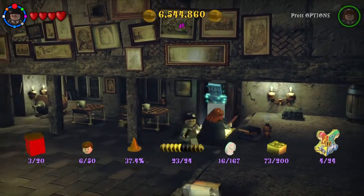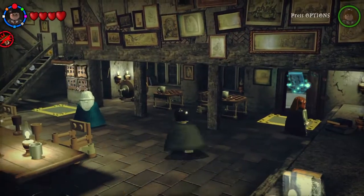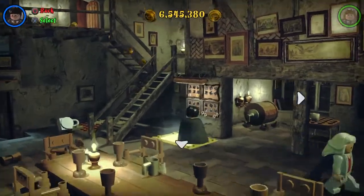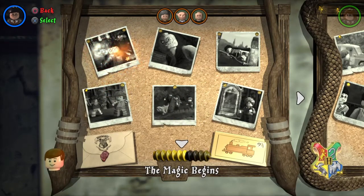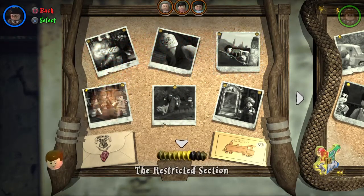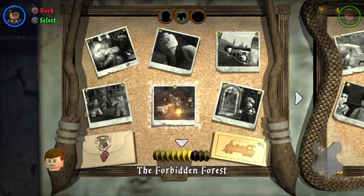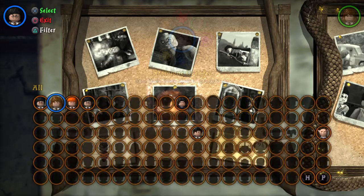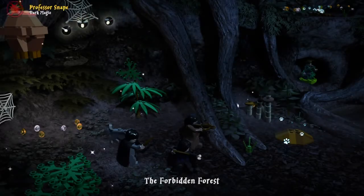Hi guys, this is the game of 2018 and welcome back to Lego Harry Potter Years 1 to 4 free play. Today we'll be doing level 5 free play — we've done levels 1 to 4 in past videos. Today we'll be doing level 5: the Forbidden Forest. We'll have to use Professor Snape again because he can use dark magic, and don't forget Griphook as well because he can unlock stuff with his key.